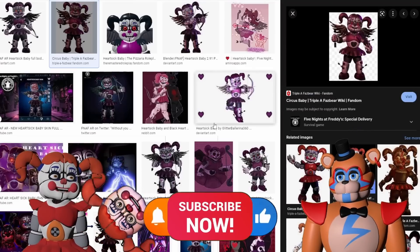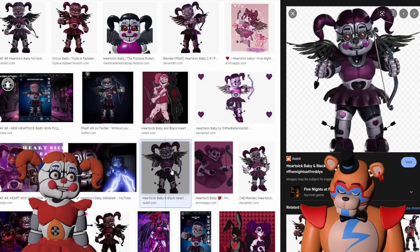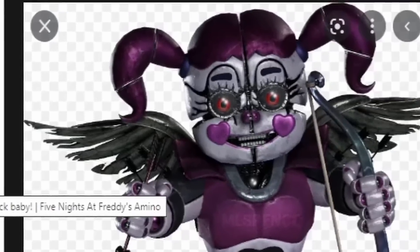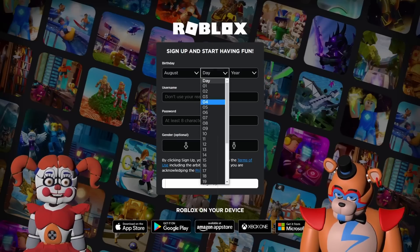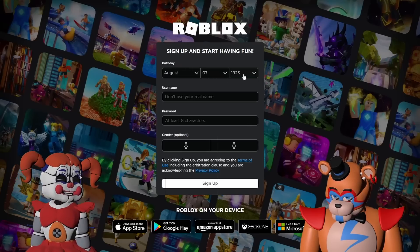So she basically looks a lot like me if I were mixed with Cupid — lots of pinks, very Valentine's-y. Okay, back to Roblox. The first thing, of course, is to do the birthday username. I don't know what her birthday is. I mean, if she's you, would she be your birthday? Yeah. But I like August 7th, 1923.